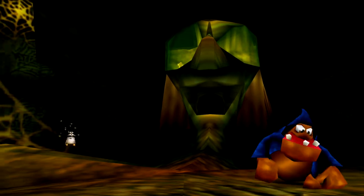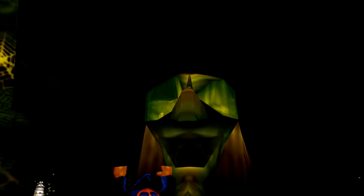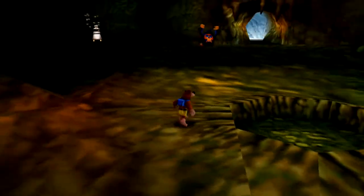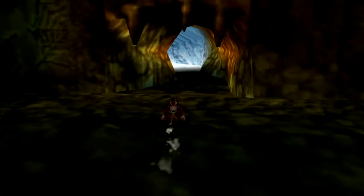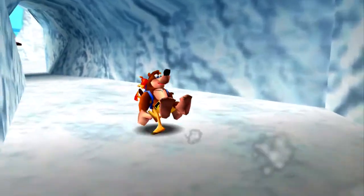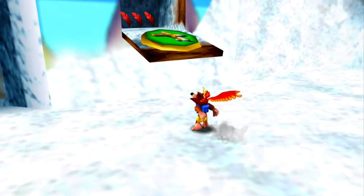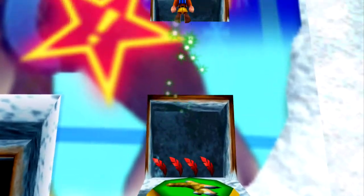I also recalled, as I was going through Gruntilda's Lair trying to get back to Mad Monster Mansion, that we unlocked a Jiggy in Gruntilda's Lair, as you can see right there. So now I'm trying to think of how I'm actually going to go about getting that, and I think I may need to fly again. So I think that's what we'll do right now — head over here and do that little mini-game where we try to navigate to the flight pad as quickly as we can. Then we can fly up there and pick that up.